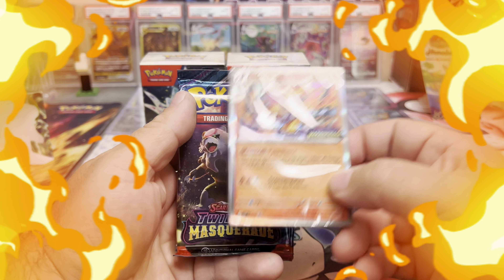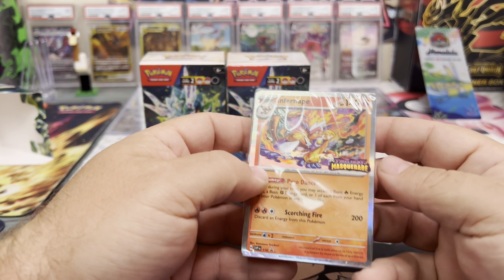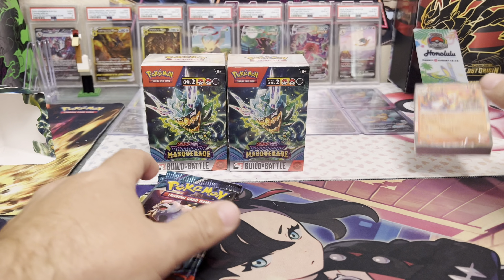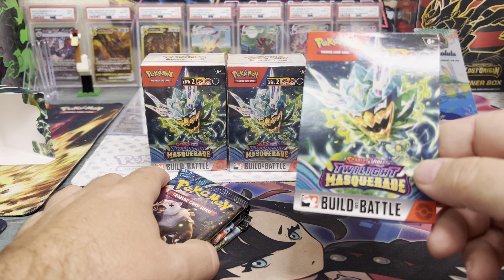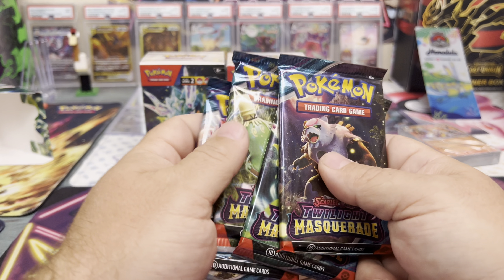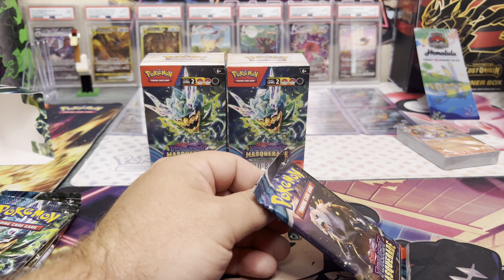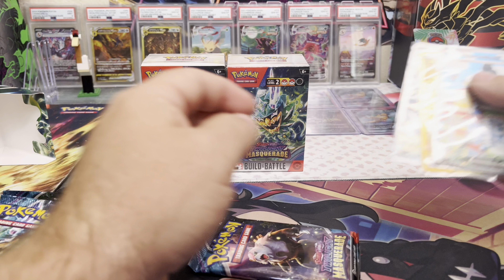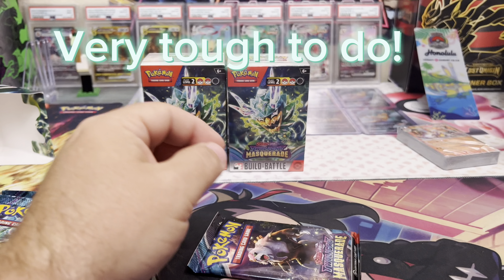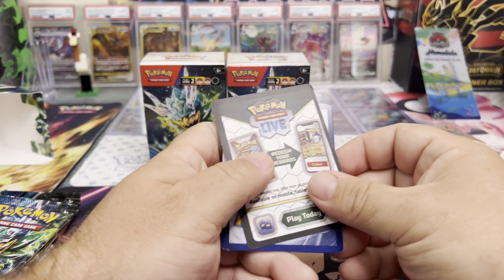Inside — ooh, an Infernape! Inside you get this pre-built deck thing; I'm not going to open it, it's just random cards and energies. We got a Greninja pack so we'll save that one for last, and go through the others one by one. The last two times I opened this set I pulled an SIR and a gold out of it, which is pretty nuts — let's see if our luck can continue today.